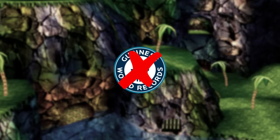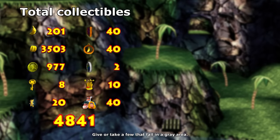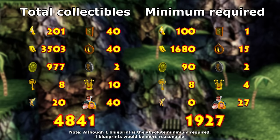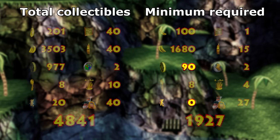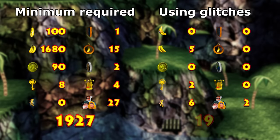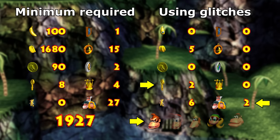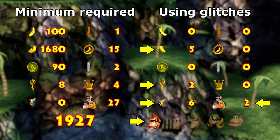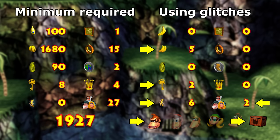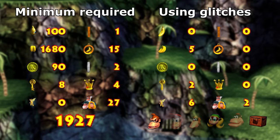It turns out that the Guinness record is wrong because there are not 3,821 collectibles but 4,841. Beating the game requires a bare minimum of 1,927 of them. Note that banana fairies simply unlock bonus features and rainbow coins aren't needed, so visiting the banana fairy isle is entirely optional. Using glitches though, it's entirely possible to bypass most of the requirements. Here's what's actually required to get the fastest time: only DK, only 2 keys, 2 moves including the shockwave, 6 fairies which don't do anything in the adventure mode, and 5 colored bananas — and using the Rambi crate in Jungle Japes. None of this makes sense, yet somehow it does. Get ready, because this is gonna be a wild ride.